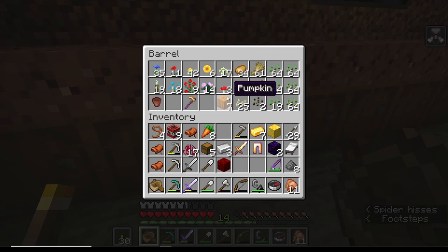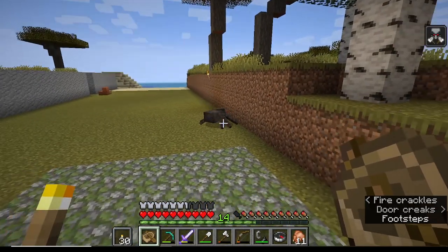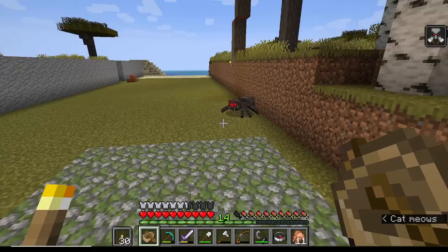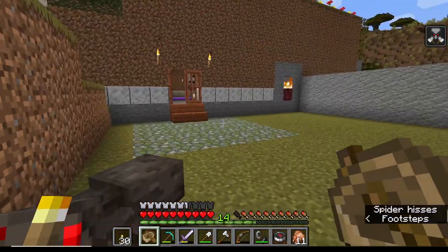Do we have any purple flowers? No, but we have purple dye or we could make purple dye. We still have our hoe. The spider fell - oh no, spidey be my friend! There's a zombie somewhere as well. Don't these things die when the sun comes up? Spiders do not, but they are neutral during the day. At night they'll just immediately try to kill you.